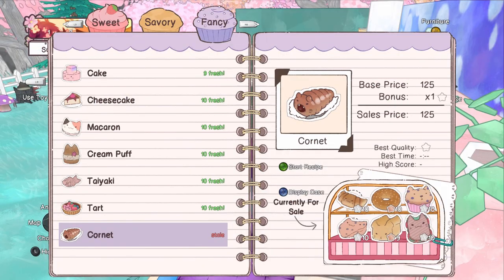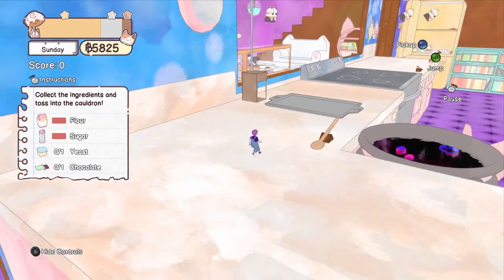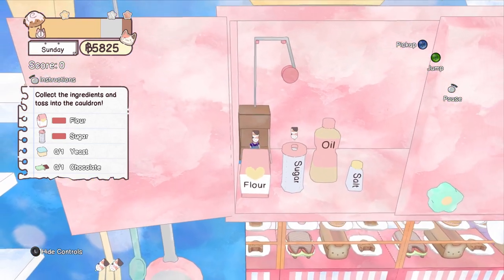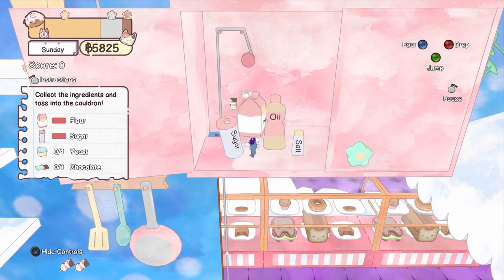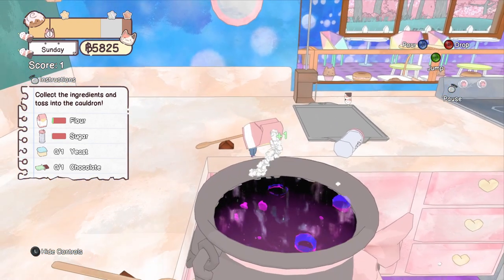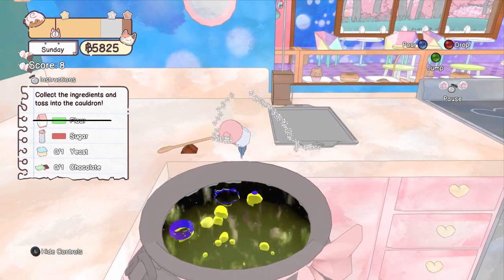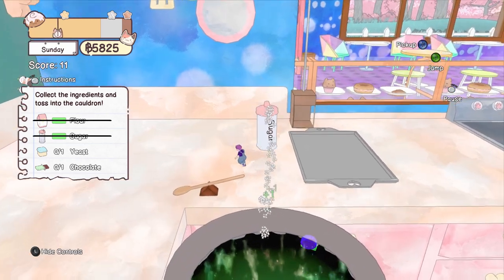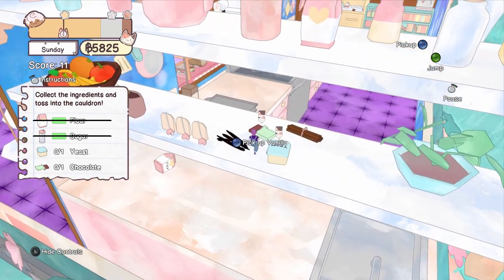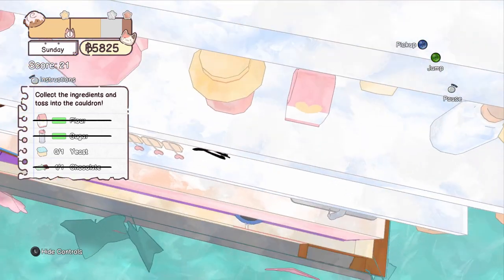And now all we have left to make is the cornet. Flour, sugar, yeast, and chocolate. We'll pick up the flour and push the sugar out with us when we go — that'll save us having to ride the elevator all the way up again. The chocolate is on the same shelf as the yeast, and I should be able to just throw that one and throw that one.